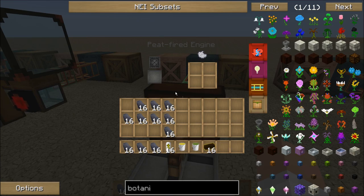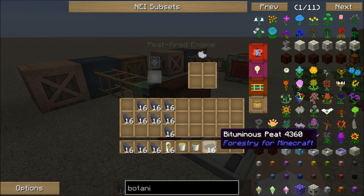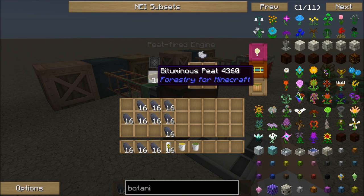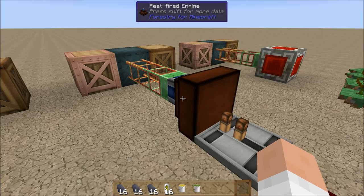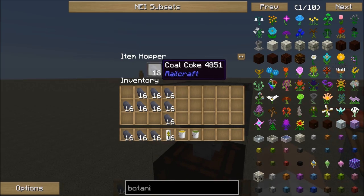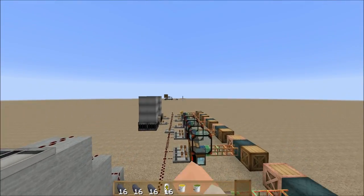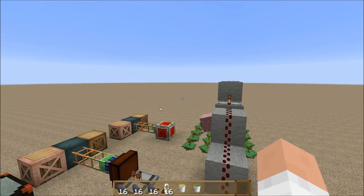Next up we've got the peat fired engine. This is something you can potentially get to about the same time. I've never seen anybody really do much with this, but it is a possibility, so I've included it. It has two different kinds of fuels: it can use peat and bituminous peat. For bituminous peat, you actually have to cook a little bit of peat first to get some ash in order to craft it, but that is the best fuel. I'm only going to be comparing the best fuels in these systems — here the best fuel is coal coke.